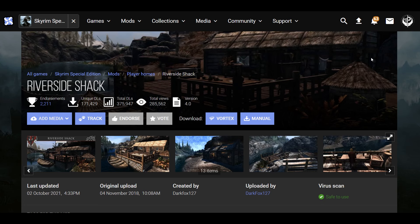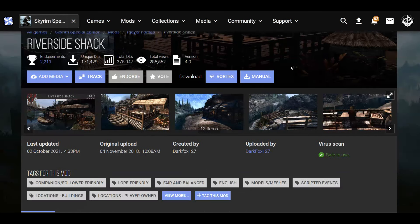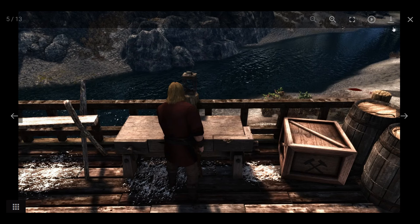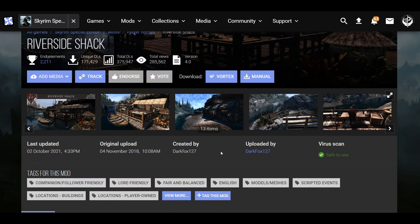It's that shack along the river that has a leveled creature in it — sometimes it's a bear, sometimes it's a Sabercat. Basically, I think they changed that into a house area that you can build up with a workbench, kind of like the Hearthfire houses. I already have plenty of building supplies so I'll be able to build it up pretty much to completion. I'm also going to be using this on an existing playthrough, so we'll see if it works or whether you need to start a new game.